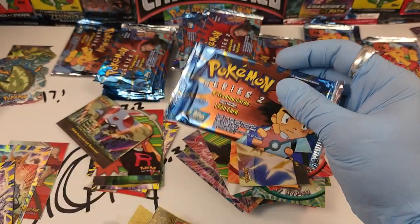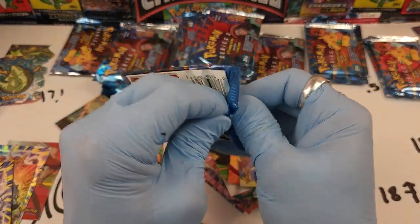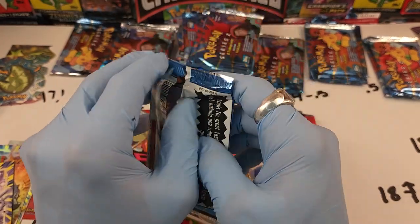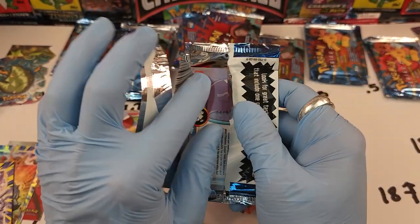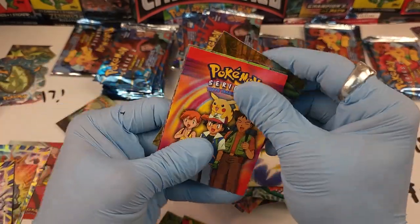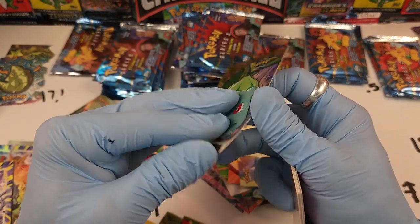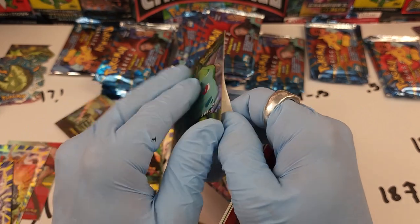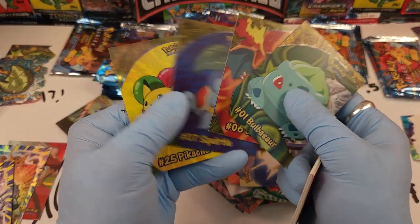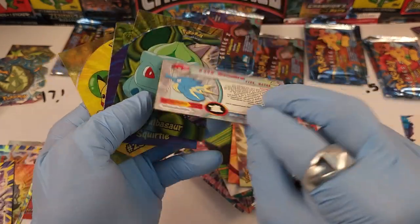We have three chances to recover ourselves. This is the last pack — 18.3 plus, which means it has a clear card. I'm just ripping them like a maniac, being reckless. Bulbasaur, nice — we got the Bulbasaur cello card! It's going to come apart a little bit.